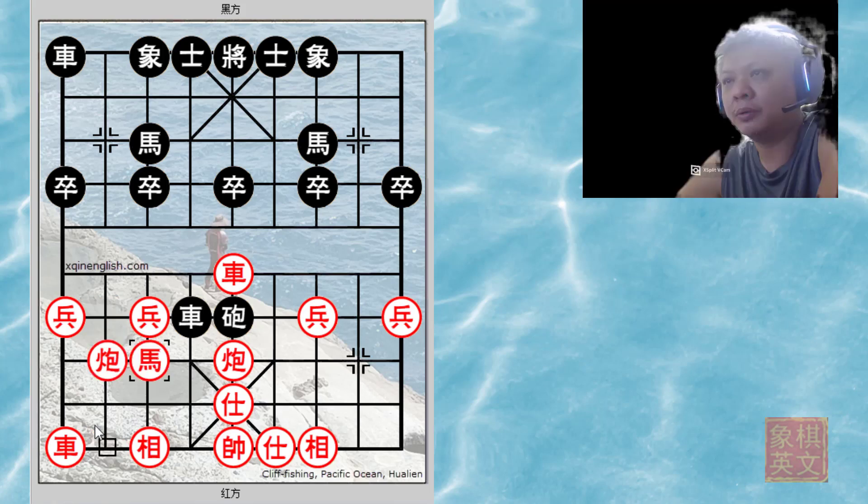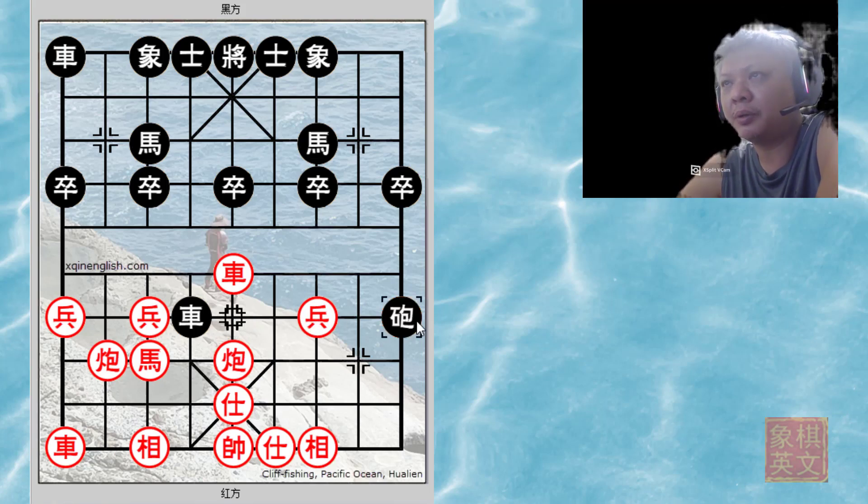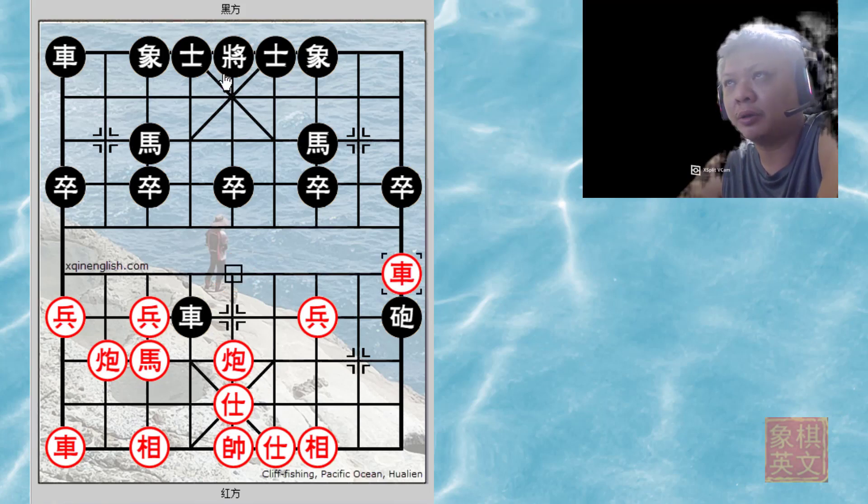One might wonder: would h8+7 be a better idea? After all, the horse would get development and threaten the capture. But the answer is no, because black could play c5=9, and red would deliver a discovered check — the cannon will now be checking the black king.